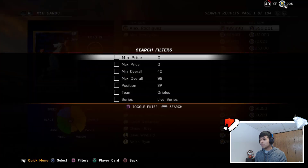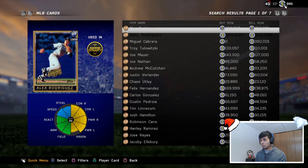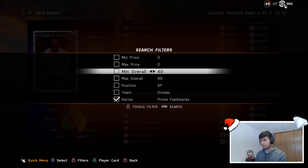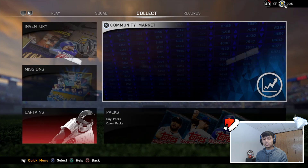Let's actually go check — just to double check prime flashbacks — there is not a Buster Posey. Let's go over to Giants... yeah, no Buster Posey. Still 14k for that card. Probably just gonna sell him since we have no use for him.